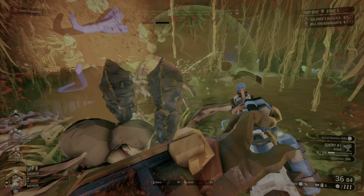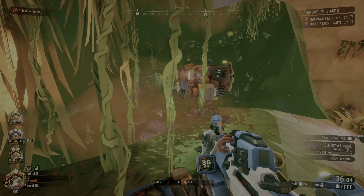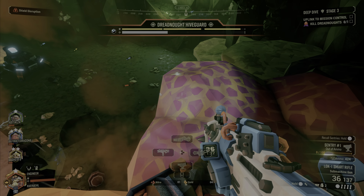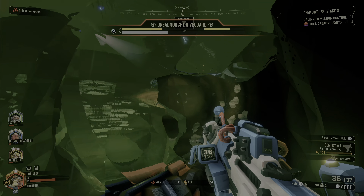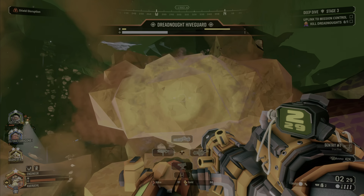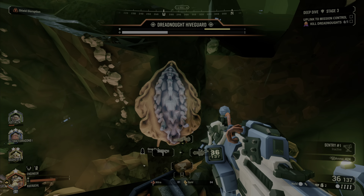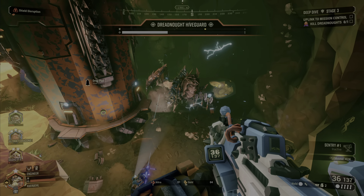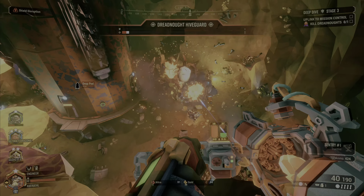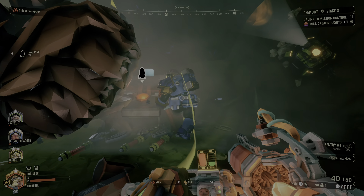The modifier for this final stage is Shield Disruption, so you won't have a shield. Hopefully you chose the armor perk that gives you more health rather than more shields or faster shield regen. You have the choice between different perks on both weapons and armor and traversal tools. If you know what's coming before the deep dive, you can prepare more adequately — if you don't, it's not a huge deal but you might have a harder time.